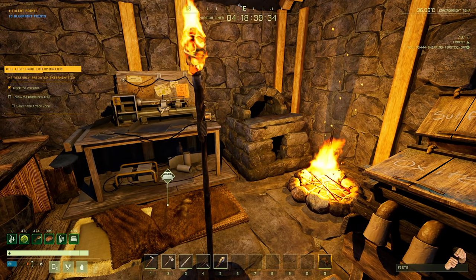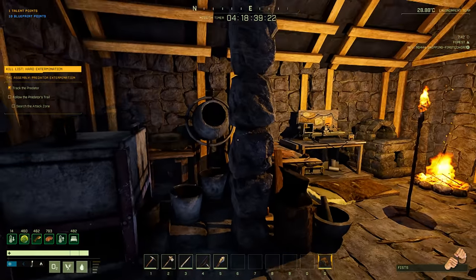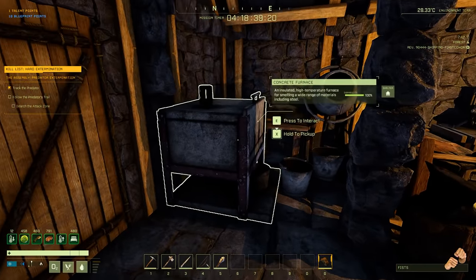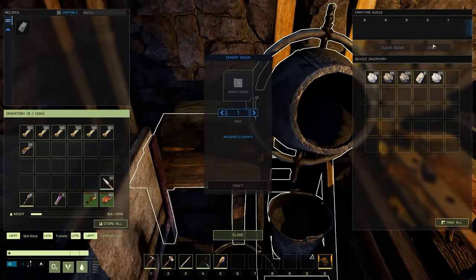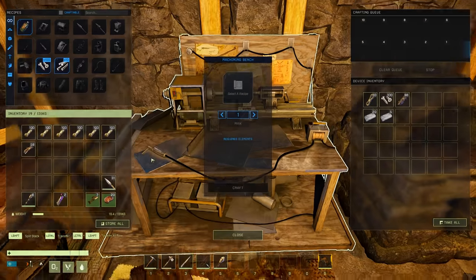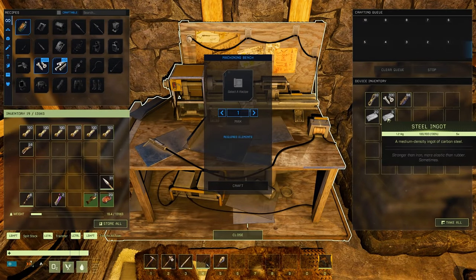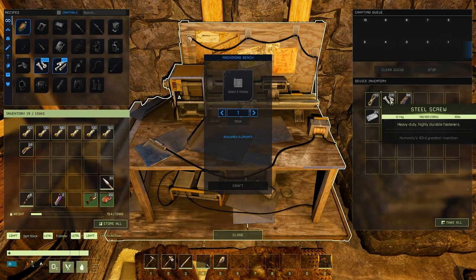Welcome back, this is the second episode of this kill list hard extermination attack the predator. If you missed the first one, I talked about how my house burned down twice. At the end of the last episode I had to expand, so I expanded it out just one. I've got the concrete furnace going and the cement mixer going, and I've used up all the iron that I have — ended up with 25, and I need more.